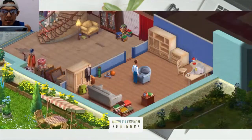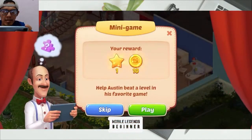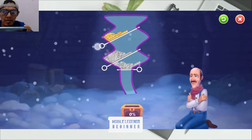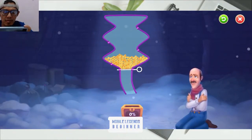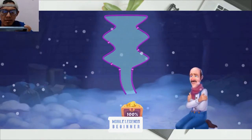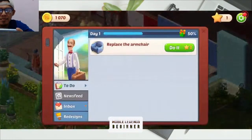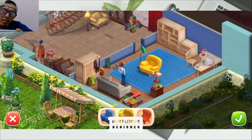We're gonna replace the sofa, so we're gonna play again to claim the reward. This is a mini game, the easier one. Okay, 100% — perfect! Okay, next. We can replace the sofa.